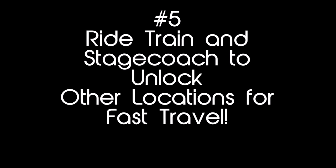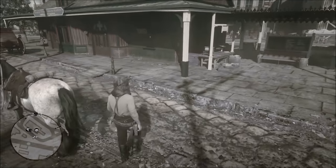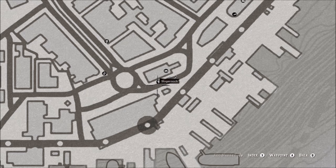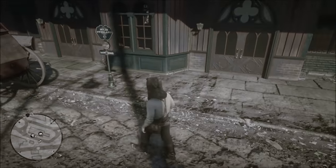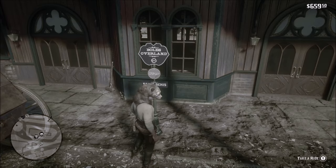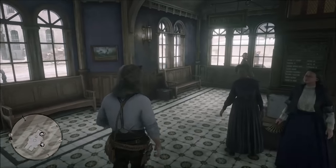The next thing I would do is ride the stagecoach. The train and the stagecoach have two different options because they don't cover the same locations. The stagecoach only goes to places you've already been. It's convenient for places that don't have a train station — like Blackwater or Strawberry, which have stagecoaches but no train stations. St. Denis has both a stagecoach and a train station. I'm going to take the train to Rhodes and unlock that on my map.